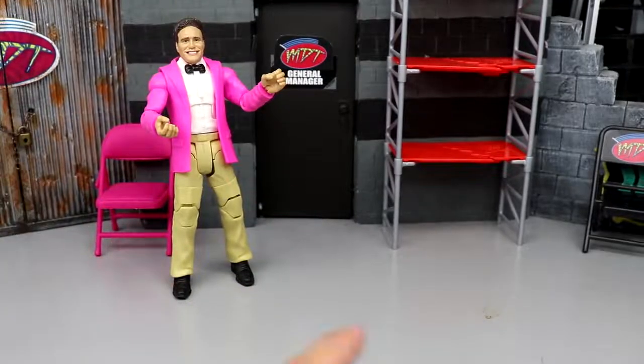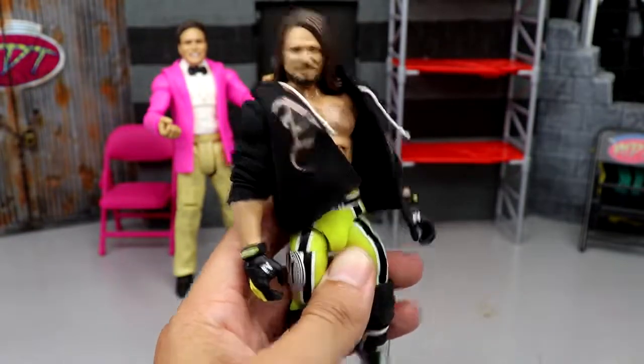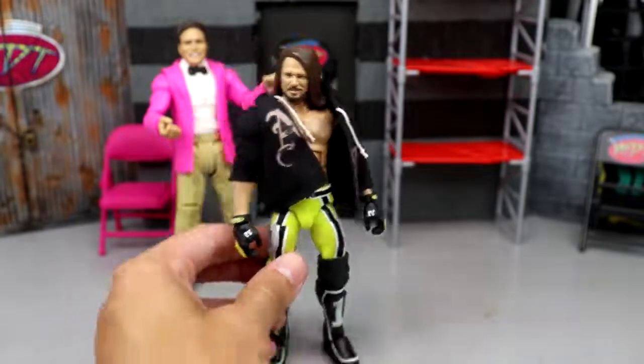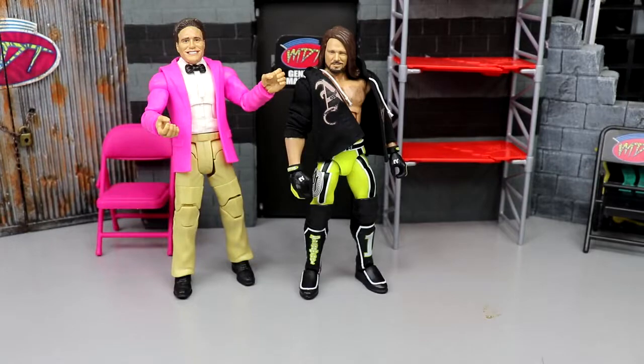Let's dive into our WWE figure draft through the alphabet. Starting off with the letter A, I think off the cuff we gotta go with AJ Styles — one of the goats, one of the best wrestlers in the world. He's a solid pick; he's gonna add to your roster immediately. You could not go past A without including AJ Styles.